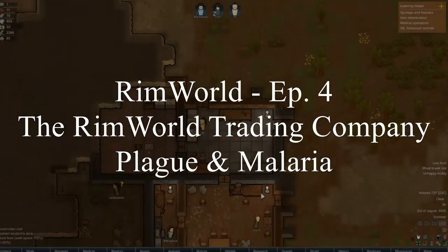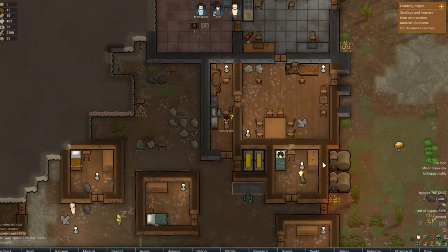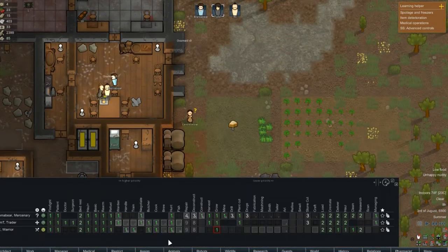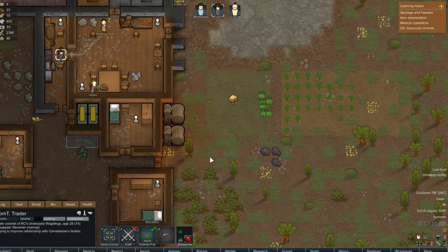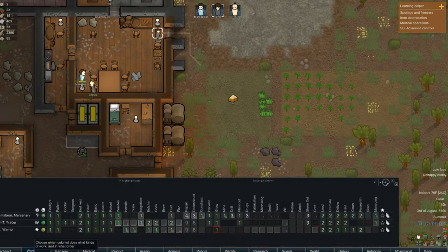Hey guys, RC here, back with episode 4 of RimWorld Trading Company. We are still working on trying to get our textile industry up — that's the goal. I have not gotten more planting done. Tom is not focusing on that, so harvest, grow, then butcher, cook. Let's turn everything after that.